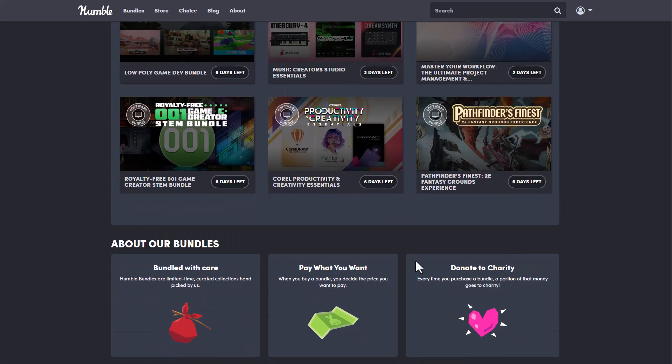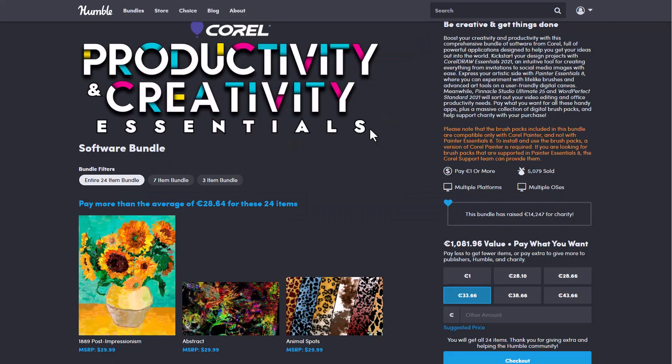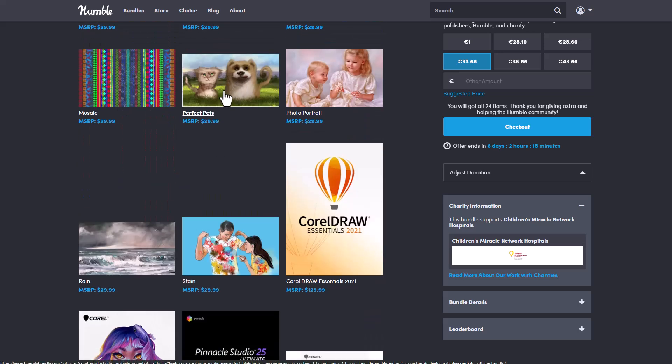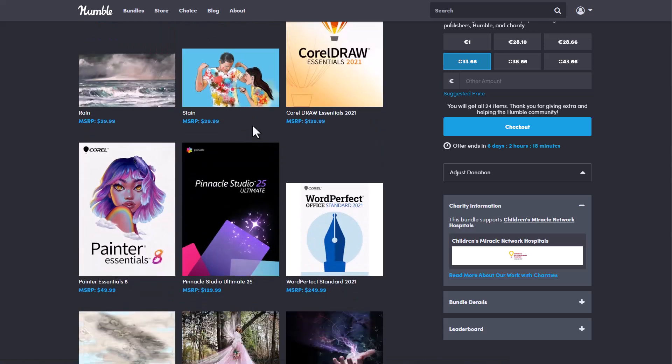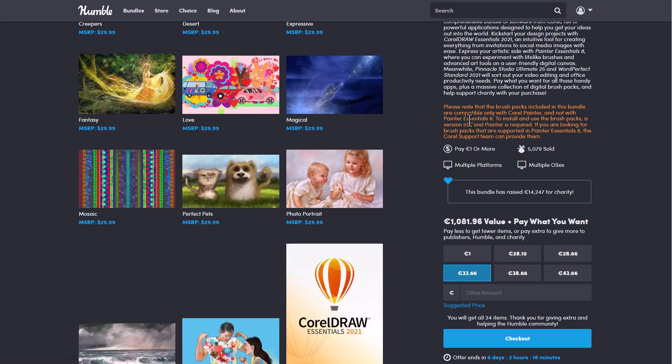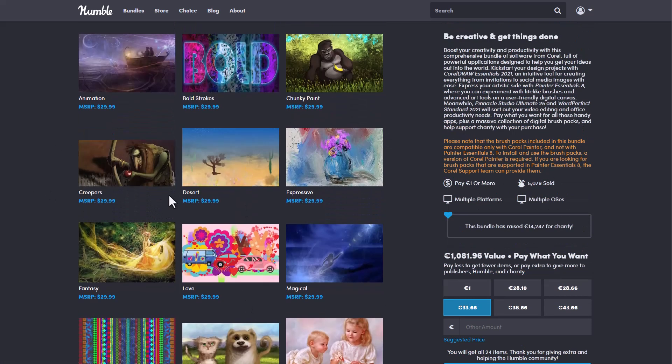Something a lot of you may have missed is the productivity pack — the career productivity and creativity essentials — which includes some interesting brushes, access to CorelDRAW Essential 2021, Painter Essential 8, Pinnacle Studio Ultimate 25 for editing, and WordPerfect Standard 2021, which is more like a substitute for Microsoft Word. Note that to use the brushes, you'll likely need a version of Corel Painter installed; if you don't have it, you may need an additional purchase.